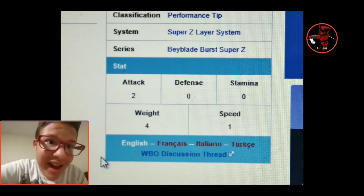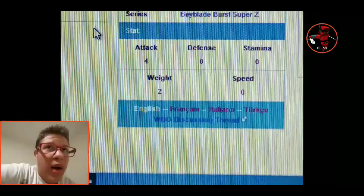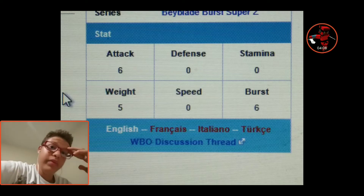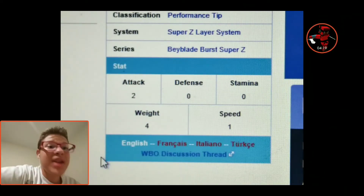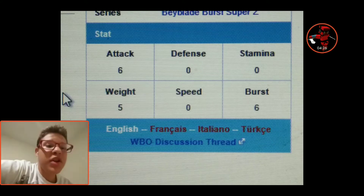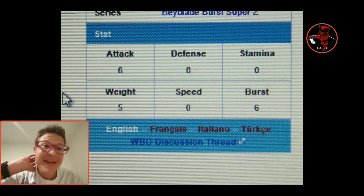This thing is a tank. Let me total it up for you. Attack: 2 plus 4 plus 6 equals 12 attack total. Weight: 4 plus 6 equals... about 11. So the weight is 11, the attack is 12, speed is 1, and burst is 6. This thing is basically Excalius on drugs.